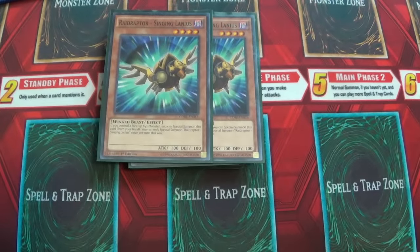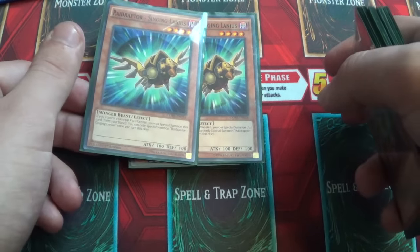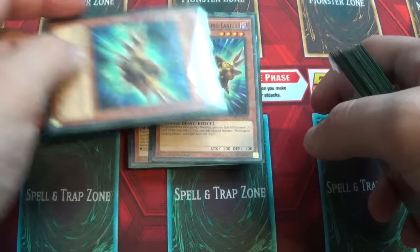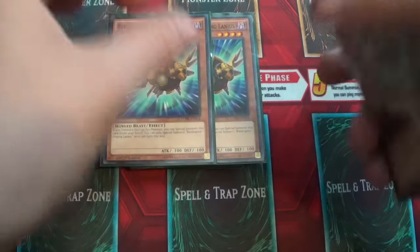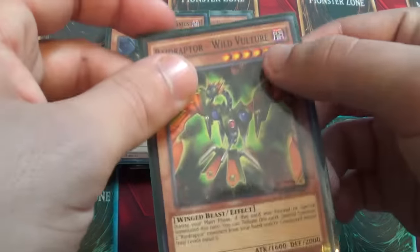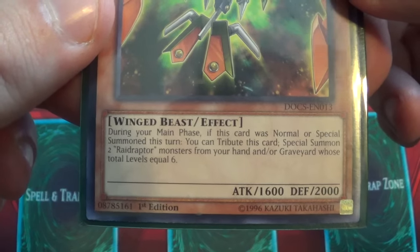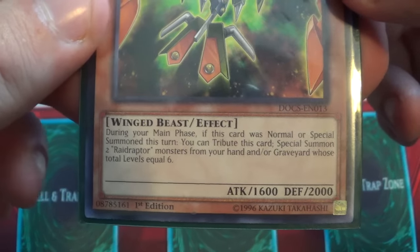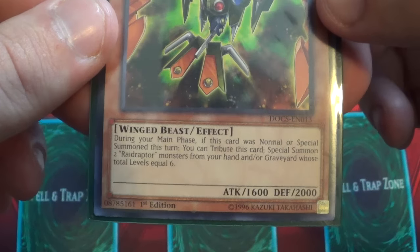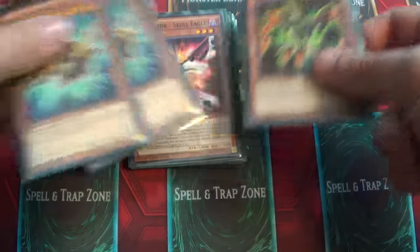And then, two Singing Lanius — also very good. If you control a Raid Raptor XYZ monster, you can special summon this, and it just helps fill out the board as well, so it's very quite good. And then, one Wild Vulture. I only run one because of the level — I don't really like bricking. But during the main phase, if this card is normal or special summoned this turn, you can tribute this card and special summon two monsters from your hand or graveyard whose total level equals 6. So that becomes really good with the Skull Eagle.